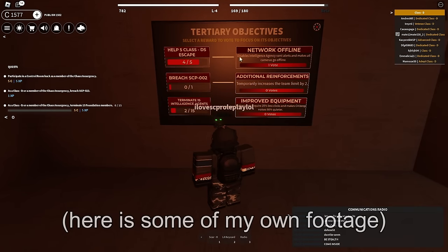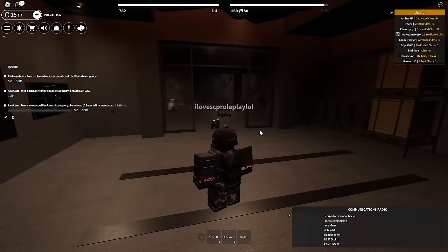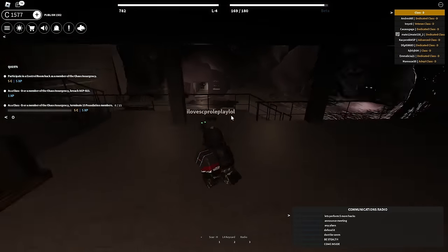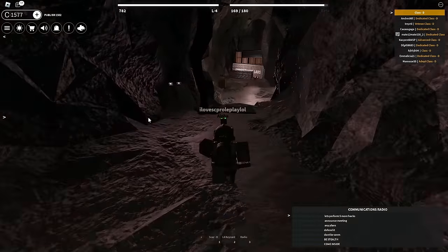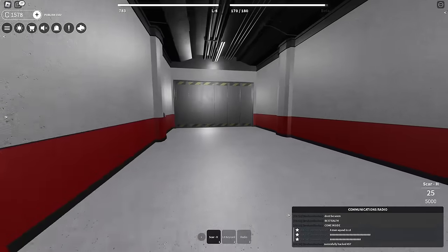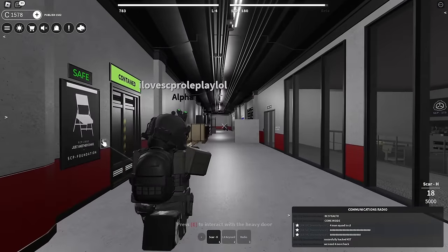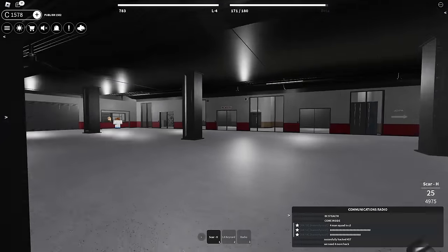I think our objective right now is Network Offline, so I'll just hope for that. If I had a Class D to escape, I'm pretty sure they could just walk over here and do this for us. But let's do it the right way. Okay, let's go over here. There was one guy there, though. Let's open this door as well.